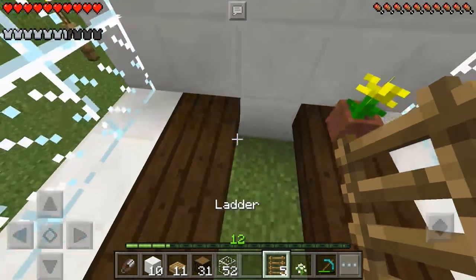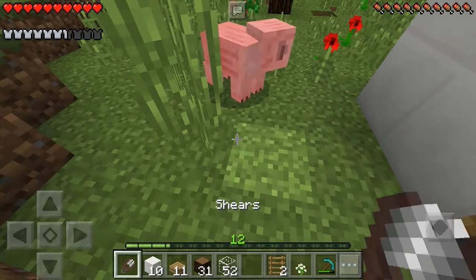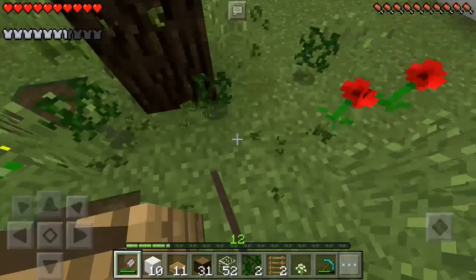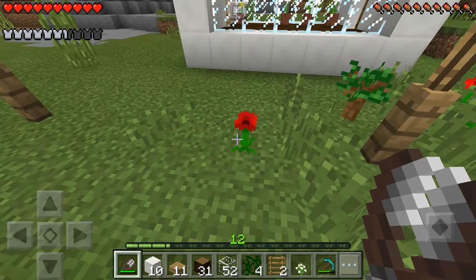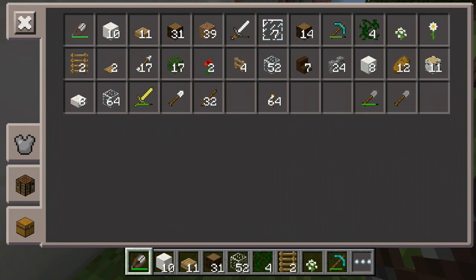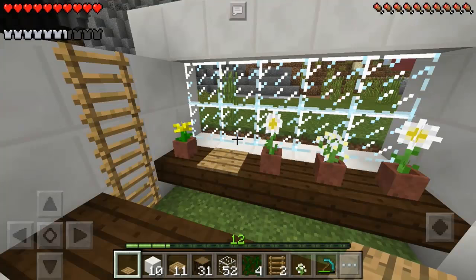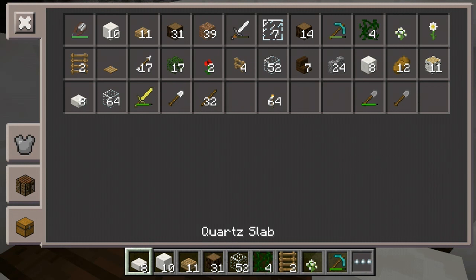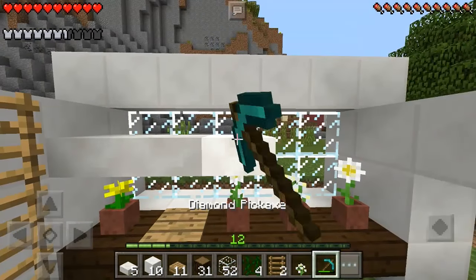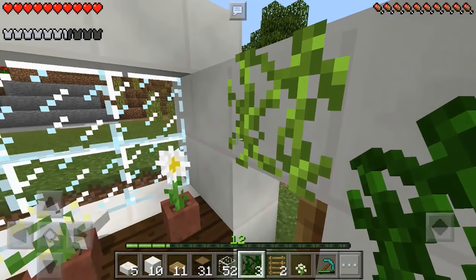We're going to do some ladders here just for decoration — we'll see if we keep them or not. I spotted some vines so let's grab those because they might look kind of cool in the greenhouse. We also need these red flowers. Just for decoration purposes we're going to get a wooden pressure plate and place that there — I don't know what the purpose of it is but it's going to be there to look cute. We could also grab some quartz slabs and place those on top, but looking at it now I'm just not a fan of that.